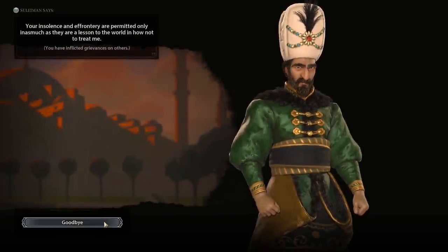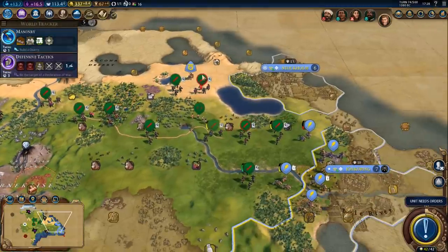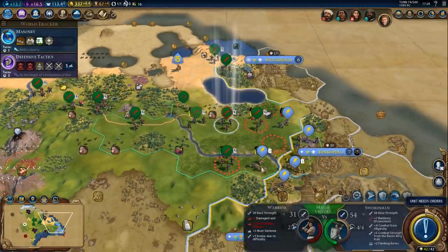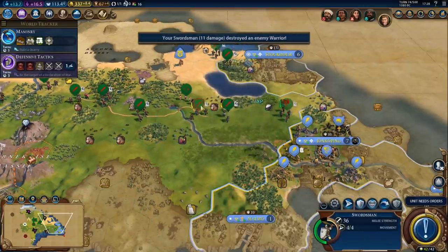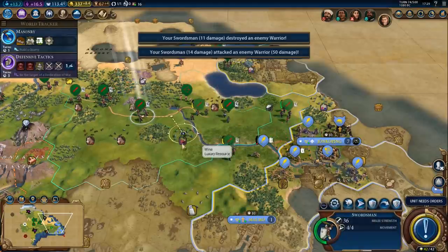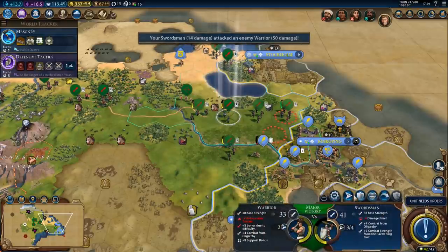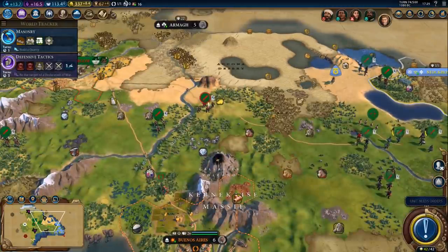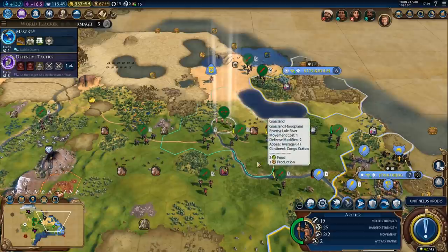Sweden says I inflicted grievances on others — that wasn't me, that was the city-states, clearly. Not my units! I don't even mind if I lose some of these guys, because we'll lose them eventually anyway. They are not permanent, which means we can afford to be way more aggressive here. Let's keep moving — we can take this city first because it only has 10 combat strength and just raze it. By the way, this is going to be a crap ton of grievances.